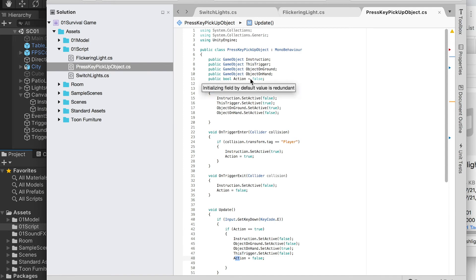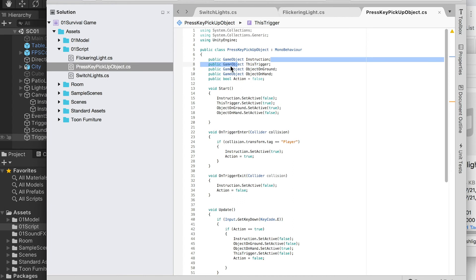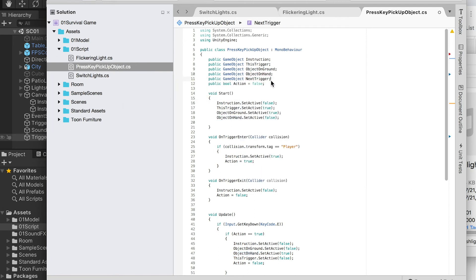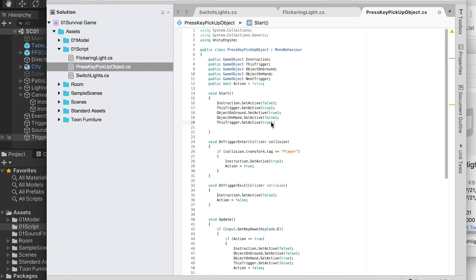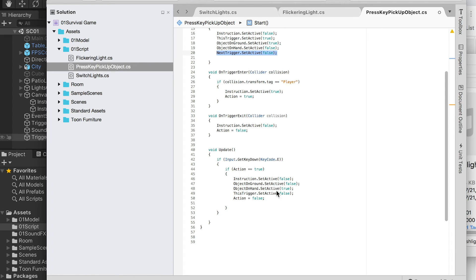Go back to the Press Key Pickup Object script and add a few more objects. We need to add a public GameObject called Next Trigger — this will be the Trigger Turn Off Patio Light object. In the beginning, Next Trigger will be set to false (deactivated). Then once the player presses the E key inside the trigger, Next Trigger's SetActive will be set to true so it appears.